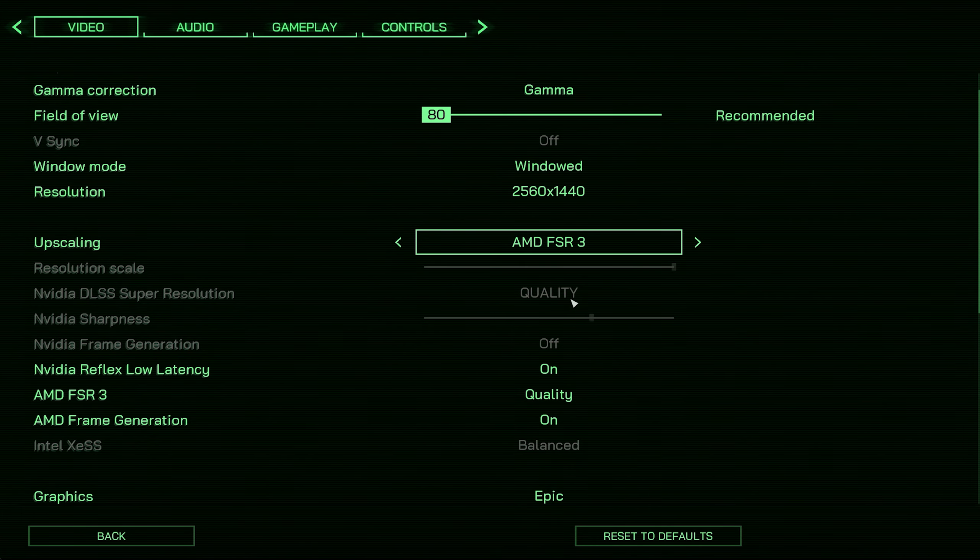I want to show one or two things about image quality. With FSR set to quality you can see image stability issues with screen space reflections. If we switch over to DLSS — also on the quality preset, no other changes, still on the Epic preset — the reflection completely stabilizes. It's still not perfect but it is a lot better than with FSR.